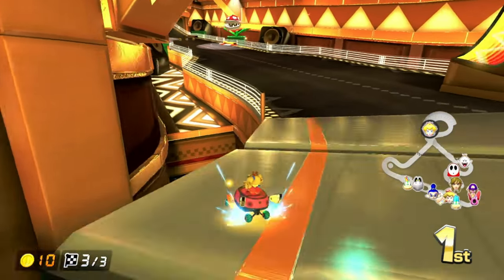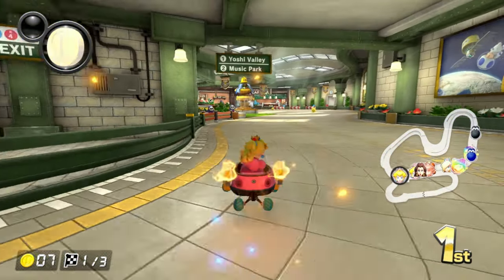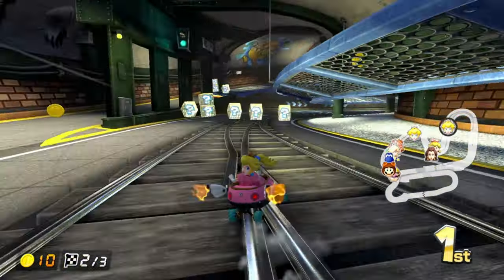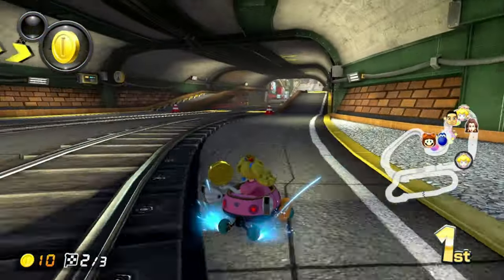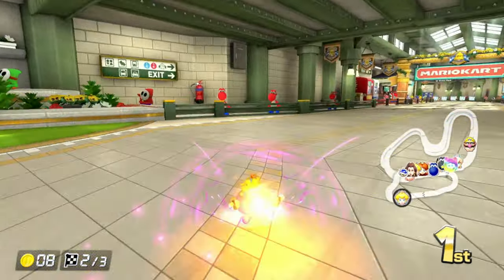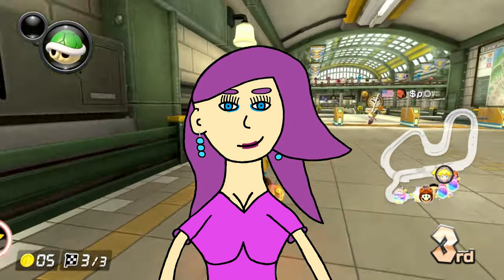Next up is Super Bell Subway. I love the concept of driving through a subway. Just like Kalamari Desert, it can be a train wreck — in a good way. If you don't feel like driving in the train's way, there are alternate paths, and thanks to Metalsmith for mentioning that, so you don't feel claustrophobic around the trains. You can even drive on the trains and glide over them. There's also artwork added into the track, which I really like because I am an artist — Violet, my original character, was drawn and colored by me.